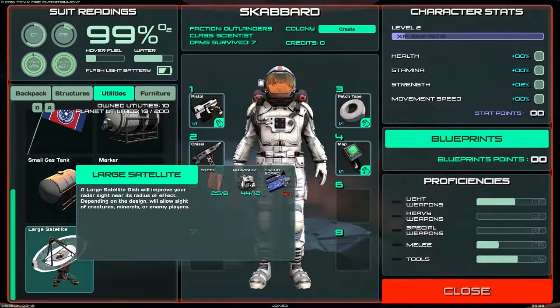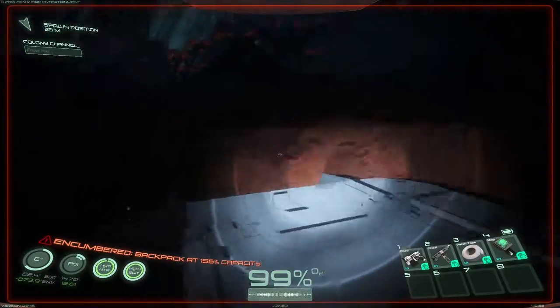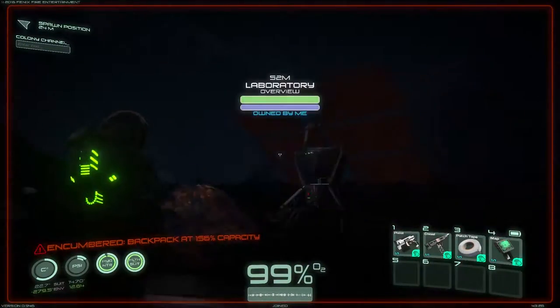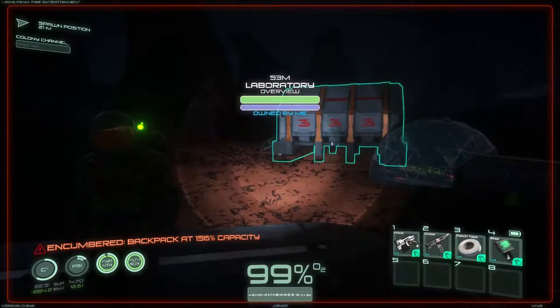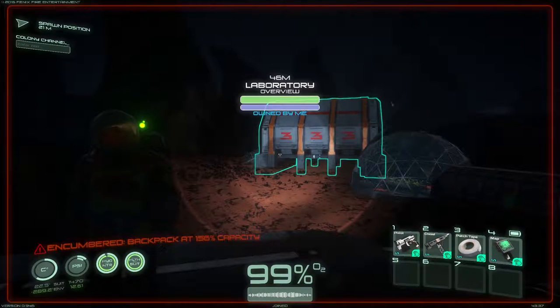Thank you so much guys for hanging out. This is going to be the last episode of Osiris New Dawn for now. My flashlight follows my mouse even though it's clearly looking another direction — a little bit of an oversight. If you have any questions or comments, throw them down below — I'll still be looking at them and responding. If you liked the series, don't forget to like the video and share it. Subscribe to the channel for more gaming. Until next time, we'll see you later!